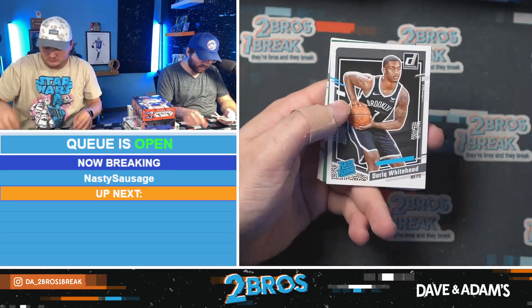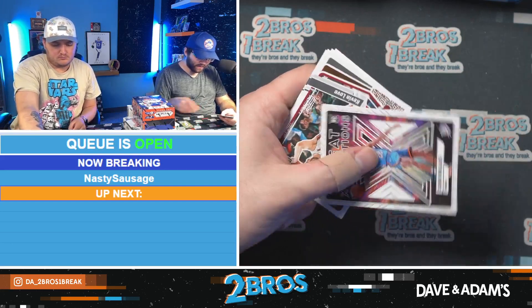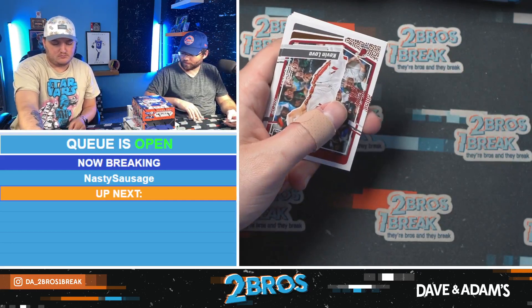Jalen Pickett rated rookie, Derrick Whitehead, and we have a Giannis on the green parallel with a Great Expectations Cam Wallace.